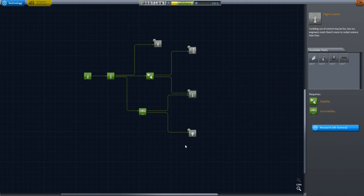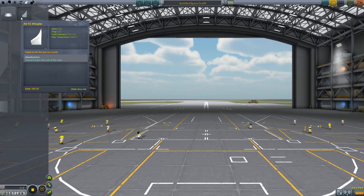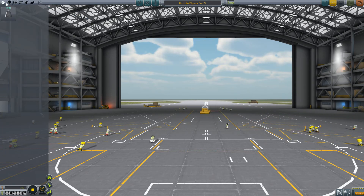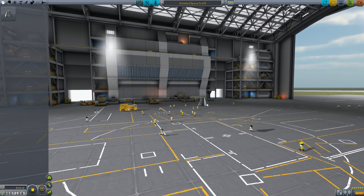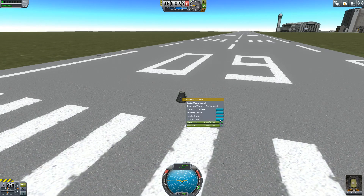I should probably save up for Science Junior because I can actually do reports from everywhere with that. What we will do however is most likely build ourselves a sort of space plane setup. I'm probably going to be aiming at visiting biomes next time. Both runways actually count as their own different biome, so we can actually do science on both of them. We're going to get a crew report and an EVA.